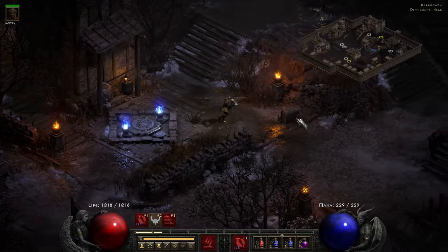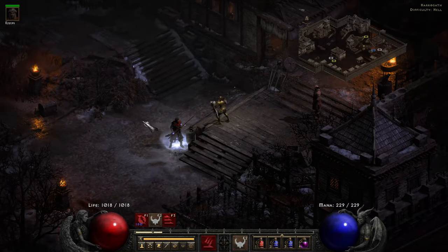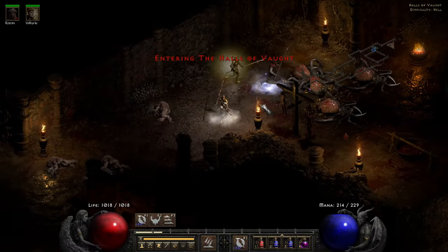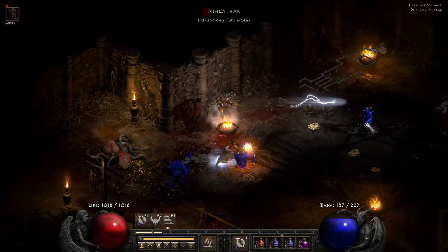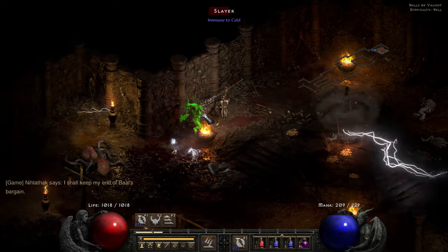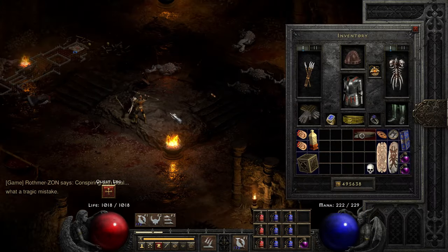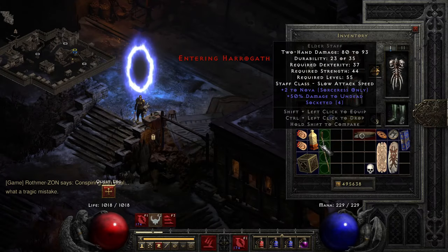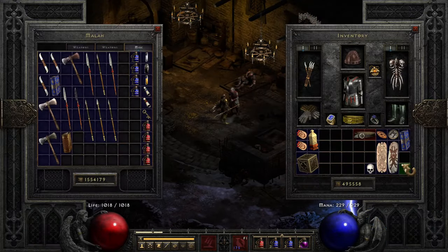Let's grab some more potions - I've got two in my inventory but they're my just-in-case potions. Let's heal up, repair my javelins and get back into it. Nihlathak - you are going to be spammed. There we go, he wasn't going to risk that. He did a lot of damage with his corpse explosion. I need to remember this is the first time I've ever fought him on hell - corpse explosion is big bad, you need to be very careful of those. Next we're going to head straight down Ancient's Way and hopefully take on the Ancients.